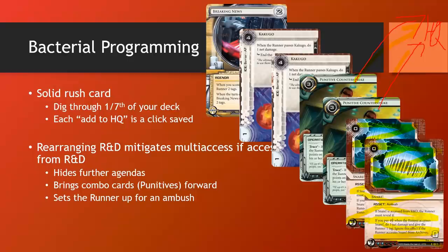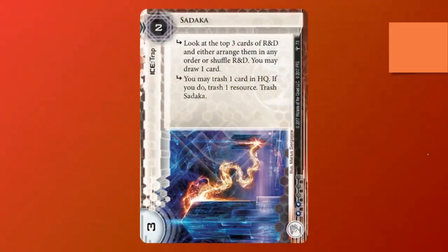There's just one little problem: what if the runner has Film Critic? It turns off your Punitives, and it turns off the Bacterial Programming, preventing you from firing off all these wonderful effects. Well, it's time for Sadaka to come to the rescue. Sadaka — or however you pronounce it — is a trap ice in Jinteki.